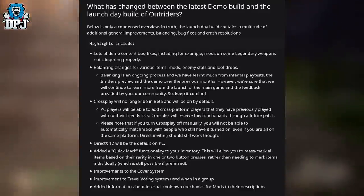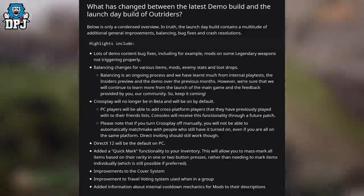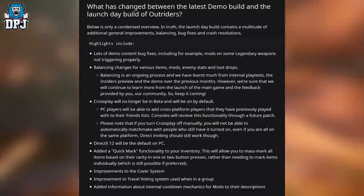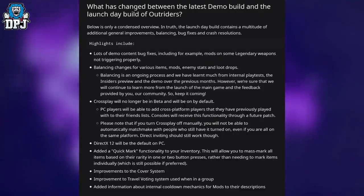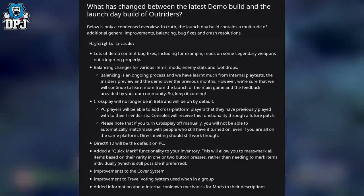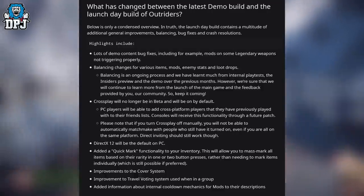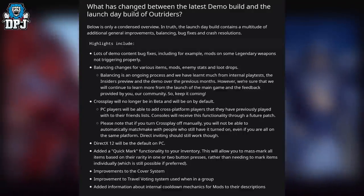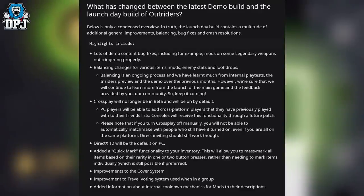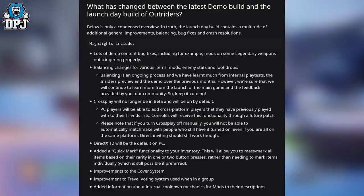PC players will be able to add cross-platform players they've previously played with to their friends list. Consoles will receive this functionality through a future patch. Note that if you turn cross-play off manually, you will not be able to automatically matchmake with people who still have it on, even if you're on the same platform — though direct inviting should still work. DirectX 12 will be the default on PC. A quick mark functionality has been added to your inventory, allowing you to mass mark all items based on rarity in one or two button presses.